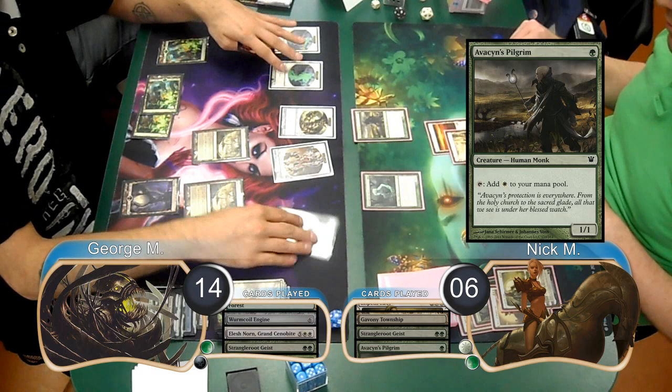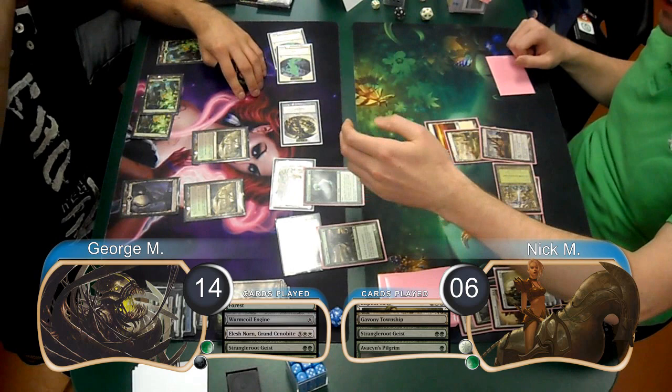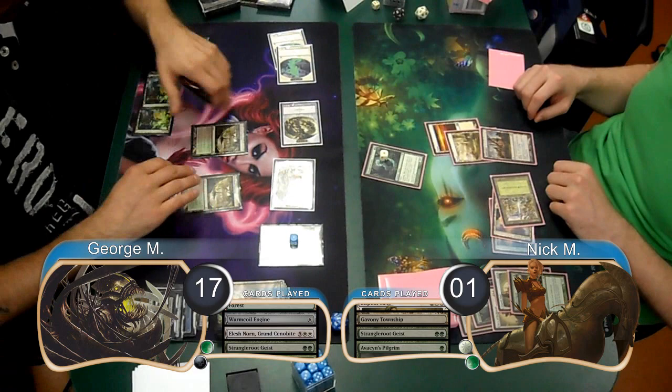For George's next turn, he played a Strangleroot Geist of his own and attacked with the team. Nick blocked the Geist with his Pilgrim and one of the Worms with his Geist. He then took another 5, going down to 1 life, and George gained 3, going up to 17.